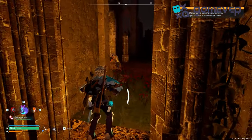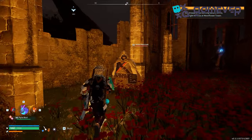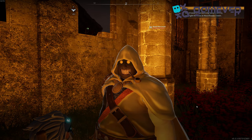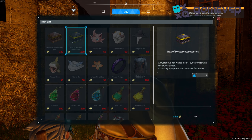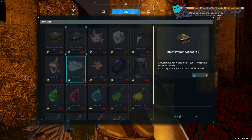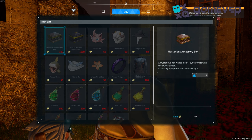Key spots include Desolate Church at coordinates 64, 414, Marsh Island Church Ruins, and Forgotten Island Church Ruins. Trade Dog Coins for rare items like accessory boxes, powerful elixirs, and the Concentrated All-Purpose Pal Extract. Get the Mysterious Accessory Box for 100 Dog Coins.